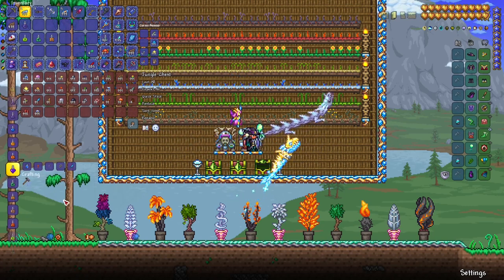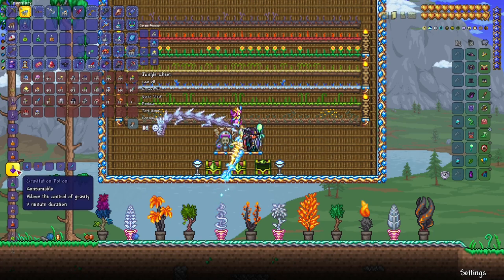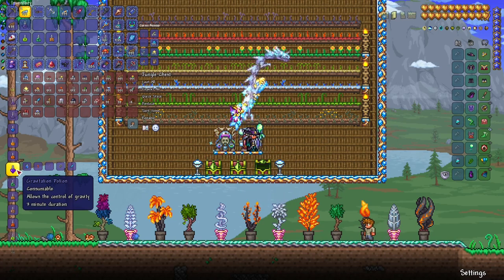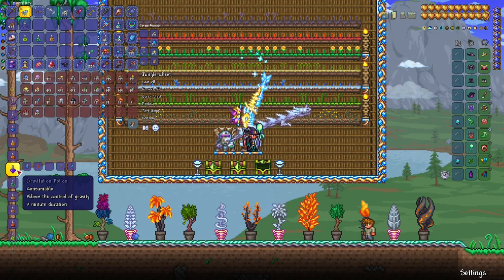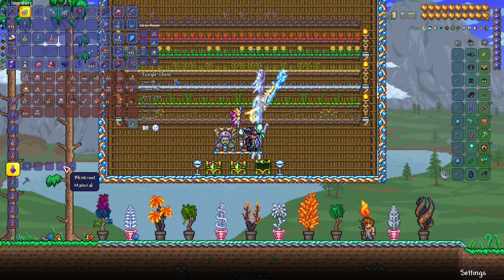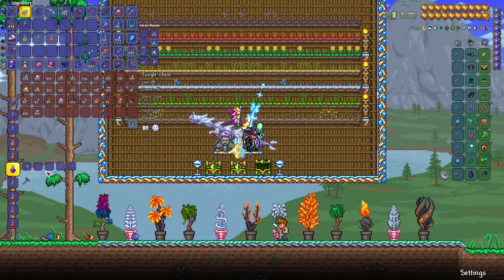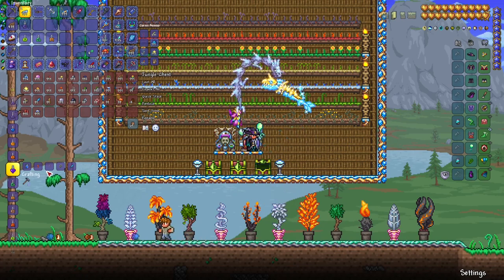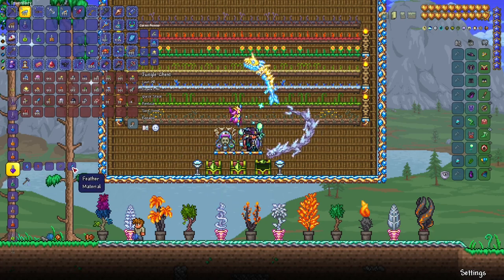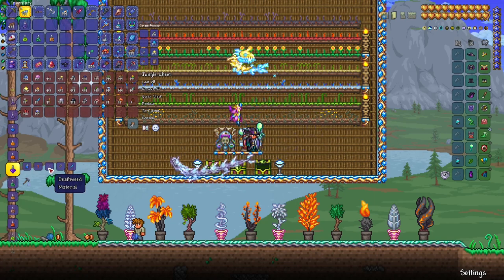Gravitation potion is super useful early on and later — people use it in some boss fights, and you can leverage it during early game to explore the top levels of the map and find sky islands and sky lakes. Among other ingredients it requires harpy feathers, which can only be obtained by farming harpies. Fireblossom, deathweed, and blinkroot are easy to obtain, but harpy feathers may be a struggle early on. It's craftable pre-boss and I highly recommend getting it — you can also find it in golden chests in the underground.